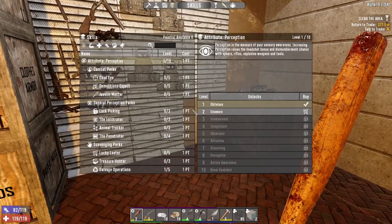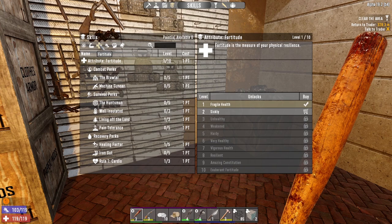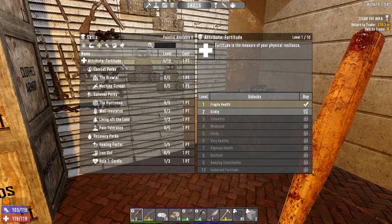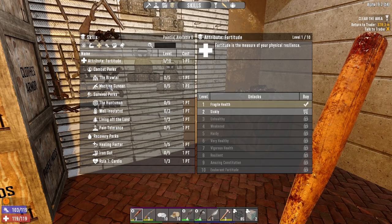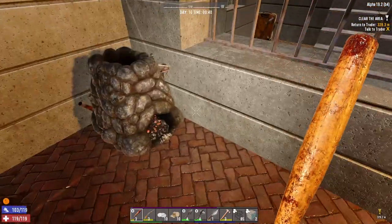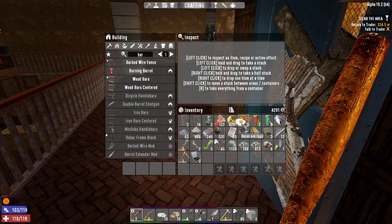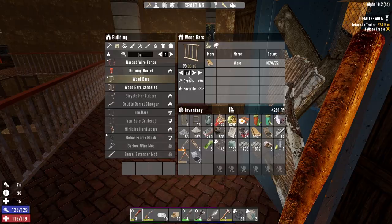I went Strength this season so the shotgun's not going to be great there. Maybe I could go a bit into Perception for the sniper rifle, because another cool thing about the hatch base is it lines people up nicely for Penetrator. I could go shotguns for close range. I think the M60 is the best gun in the game - it's hard not to use it. Anyway, let's make some wooden bars - let's make 12.